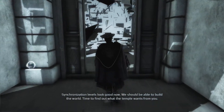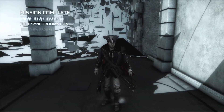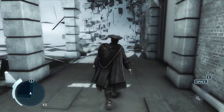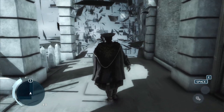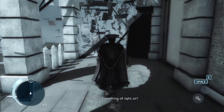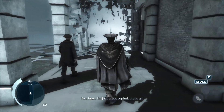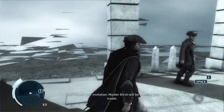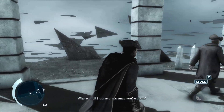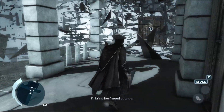'You should be able to build the world. Time to find out what the temple wants from you.' Now I transitioned to playing Haytham Kenway — I can't run anymore. 'Everything all right, sir?' 'Yes, fine.' That guy's mouth was not moving. 'Don't forget your invitation — Master Birch will be meeting you inside.' 'Thank you. Where shall I retrieve you once you're done?' 'The front of the opera house. Be quick about it.'